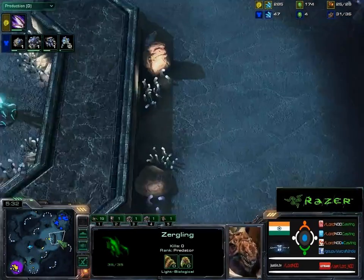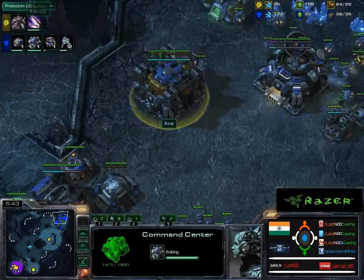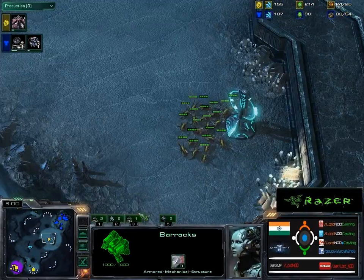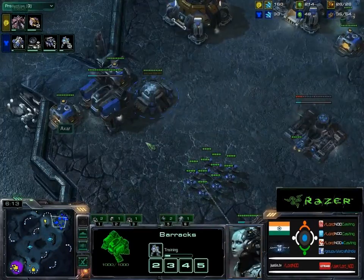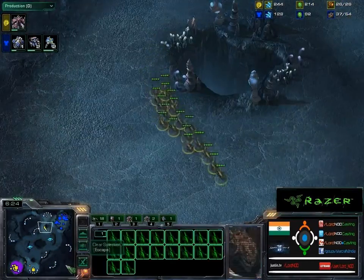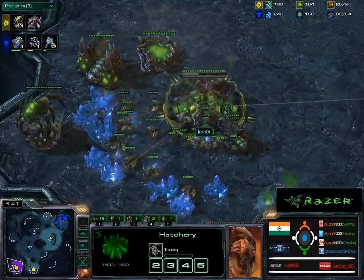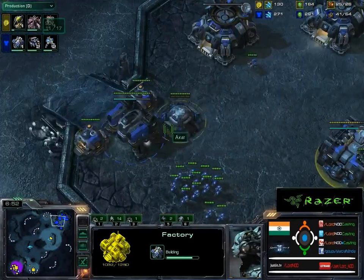He's doing nice scouting on the map right now, taking the top Xel'Naga tower — ideally put one overlord over the other tower also. Axar is just about finished with his command center right now, and both players have done a good job with their macro, keeping minerals and gold quite low. The scouting overlord should move closer to see what kind of cheese, if any, is happening. It seems to be just a marine-heavy build. Could it be followed by marine-tank? A scan goes down to see what tech the Zerg is going.